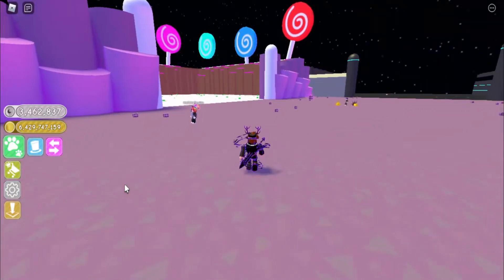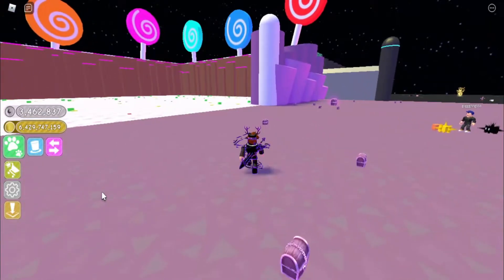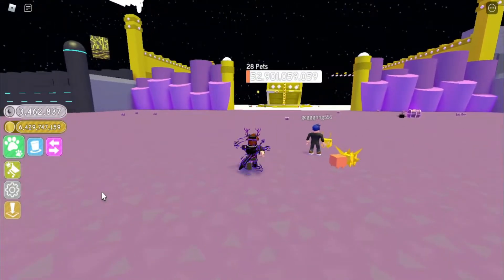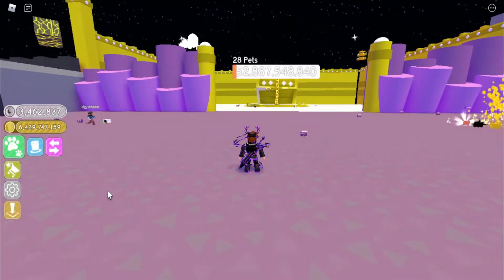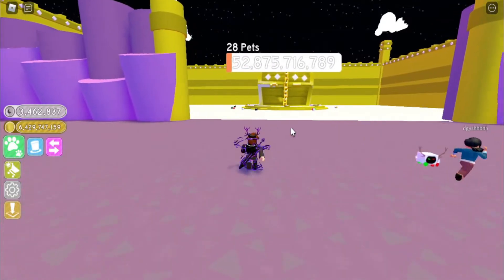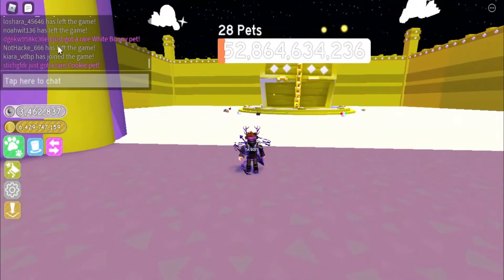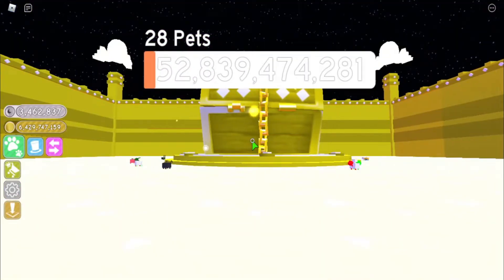We're currently here in the Moon. This is the moon world. We already have Tech World in Petsim X, and it's similar — space, tech, moon, whatever you name it, it's basically the same thing. You can also check notifications here — this guy just got a rare white bunny pet, someone just got a rare cookie pet.